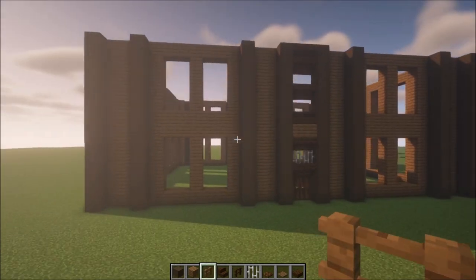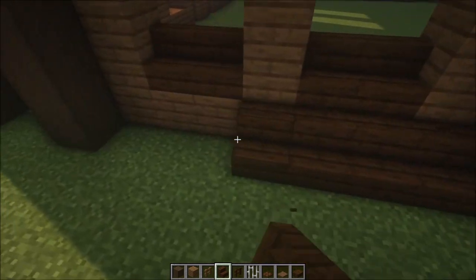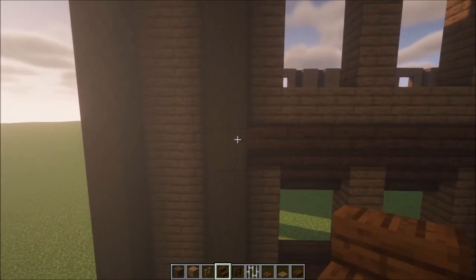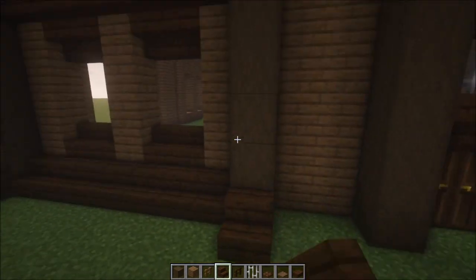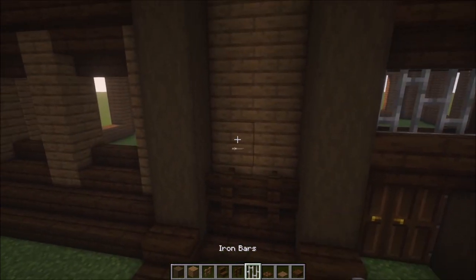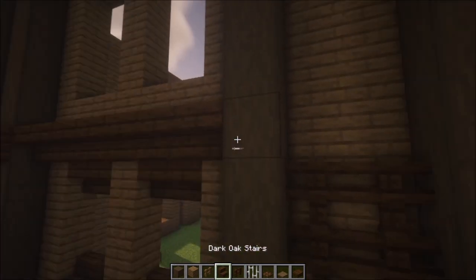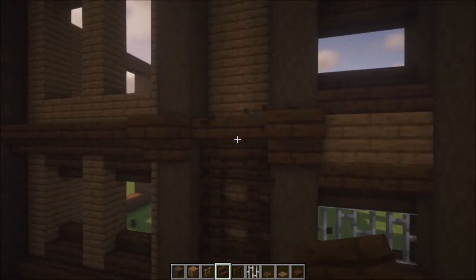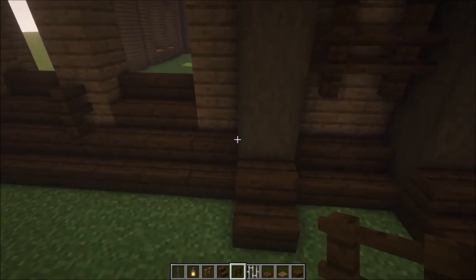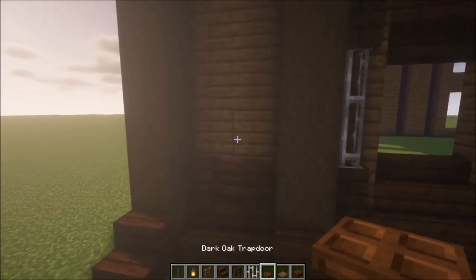Now we're going to decorate the windows and sides. Start with the windows — add some dark oak stairs like this, do the same thing on the top, then add stairs on the edge. Then add some dark oak fences on top. This one is going to be a little bit different — leave this open and build this up until this point, then add some stairs again. Then add some dark oak fences on the edge with some iron bars. For this side, add some trapdoors.